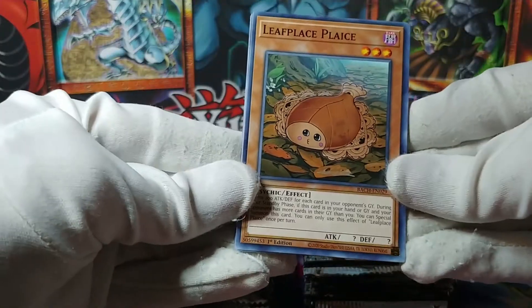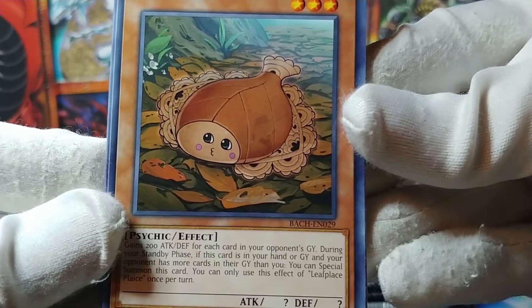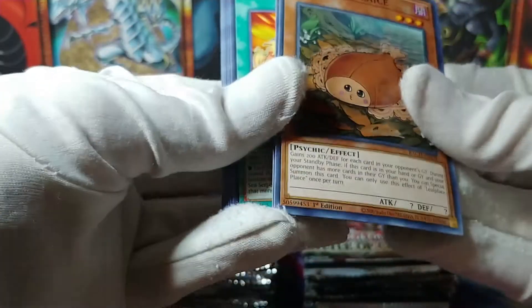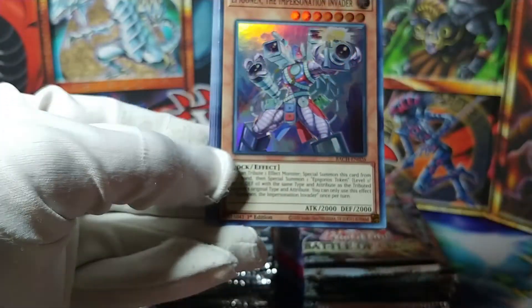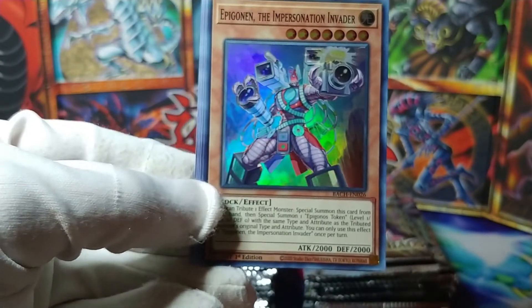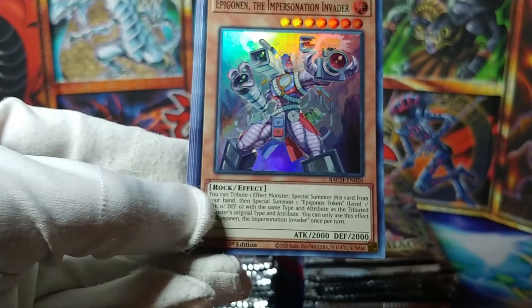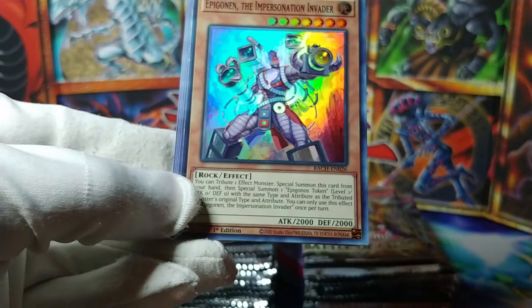We've got this Leaf Place again — once again, look at that face. And another Uradora of Fate. Wait, is this Ghost Trick Shot? The cards are in the same order. And what is this — Epigonon the Impersonation Invader? This is a rock? That is not a rock, you can't fool me, Konami — that is a machine. This is a misprint. This is not supposed to be a rock.